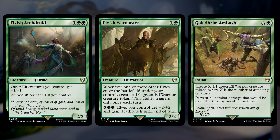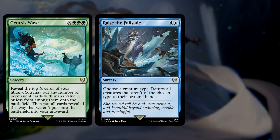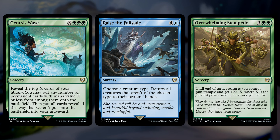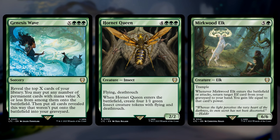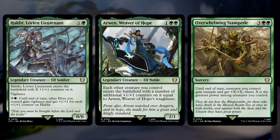All of this feels very on theme — the elves kind of durdle around with voting and ramp, and they're not super involved with the battle. But sooner or later, just like in the books or the movies, they have no choice. They have to enter the battlefield. That's when you start seeing things like Genesis Wave, Raise the Palisade, and Overwhelming Stampede come into play. Genesis Wave can put a bunch of free stuff into play from the top of your library, and this deck ramps into some big stuff. Raise the Palisade lets you choose a creature type, then return everything to hand that's not that type — so of course you name elf and bounce all of your opponents' boards, leaving them open to attack. Stampede will pump all your elves based on the highest power among creatures you control, and elves get bigger with time. So this deck durtles around and then explodes in the late game.